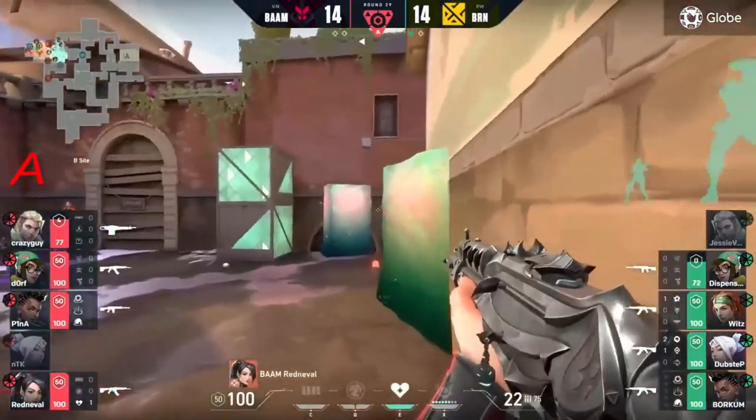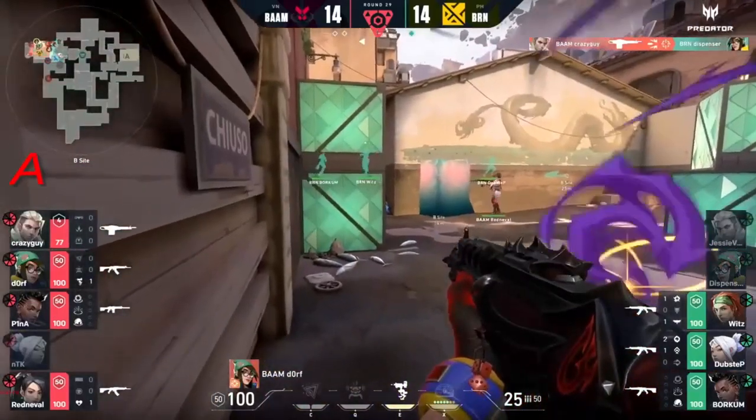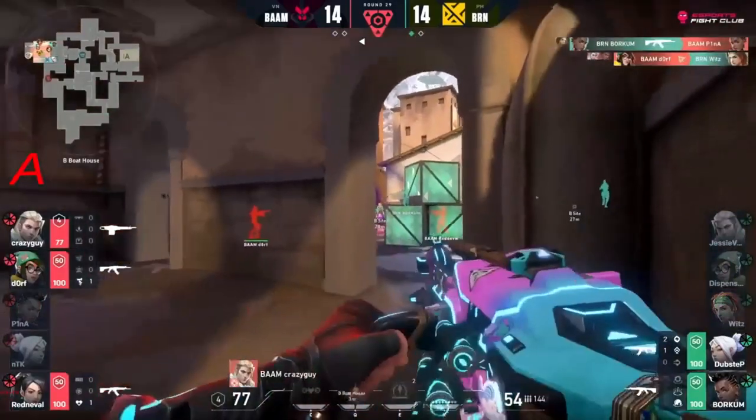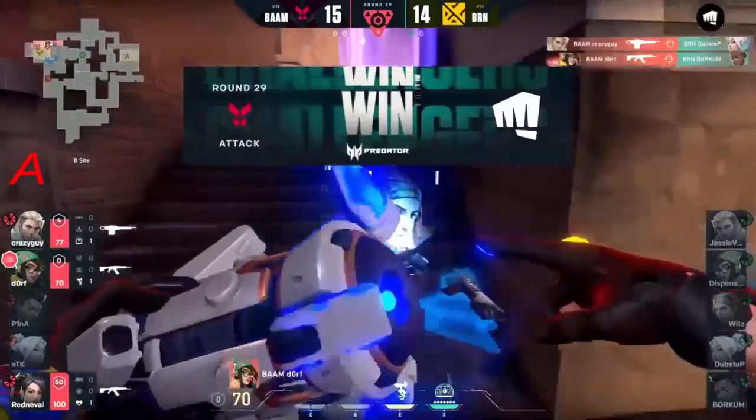Dispenser slowed down by the nano swarm - can he actually stay alive? Crazy guy with the Odin gets the wall back onto dispenser still. That's a lot of utility being deployed as the utility from dorf yet again makes things impossible. Bam yet again for the lead.